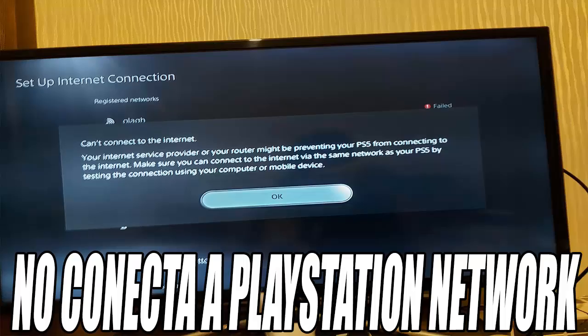The first thing we're going to do is go to the settings of our PlayStation 5. This is the gear icon on the top right of the screen. In the configuration menu, we enter the Network option.